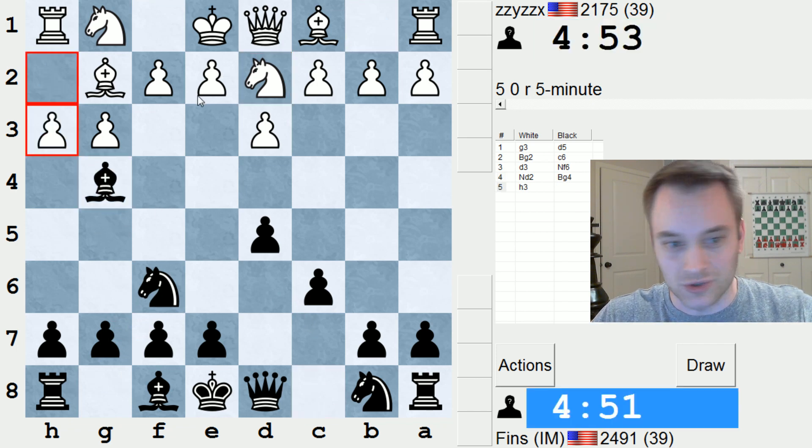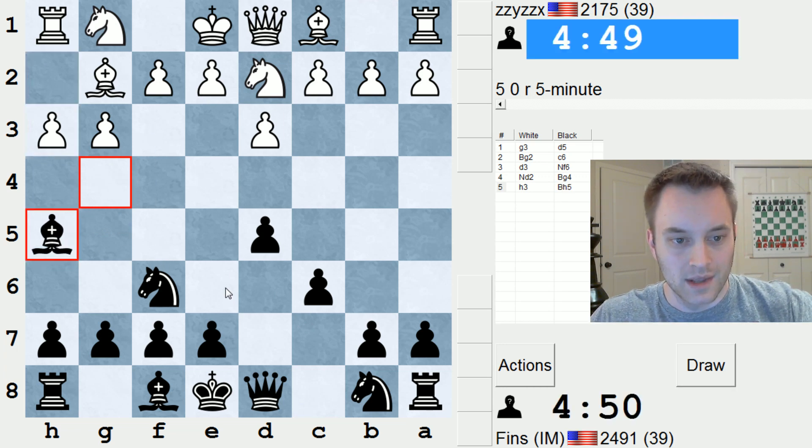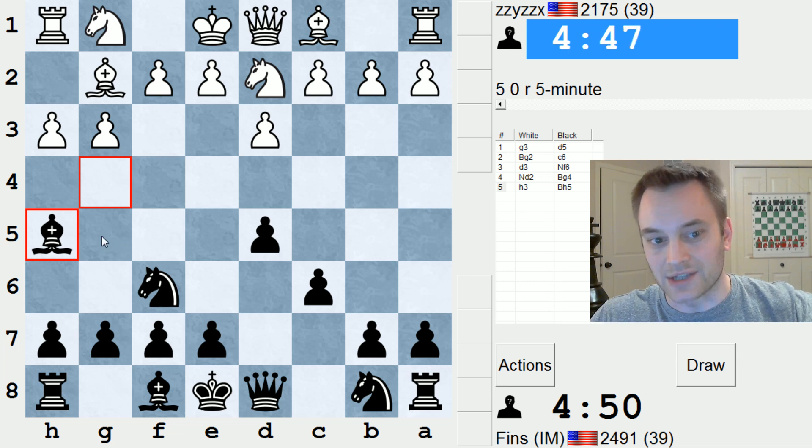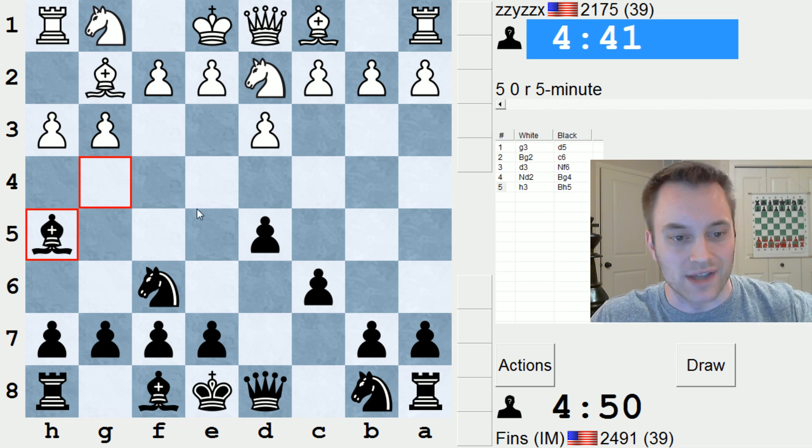Bishop G4, just trying to frustrate White's development a little bit. They'll probably play the knight out to F3 soon. They could try to chase down my light square bishop with G4, but Bishop G6 — I wouldn't mind seeing that weakening of White's kingside.